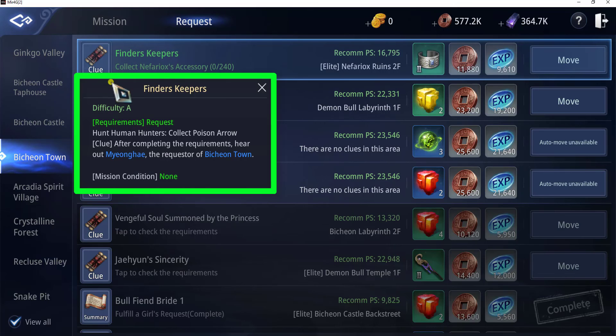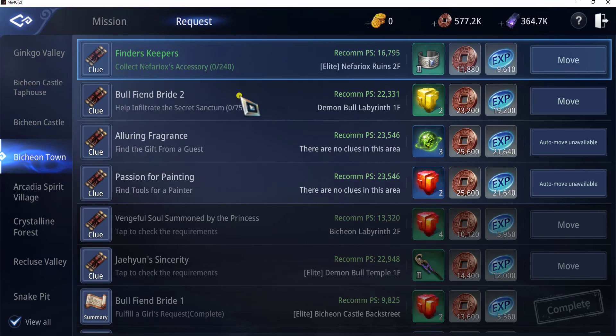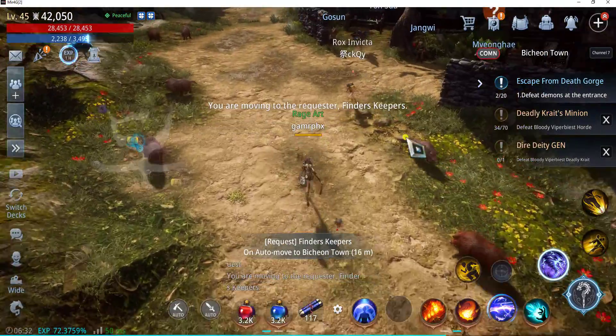For the requirement, you need to complete this request here: Hunt Human Hunters, Collect Poison Arrow. So once you're done with that request, you can now move on to this next request, and let's move to the NPC to accept the request.